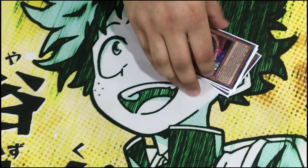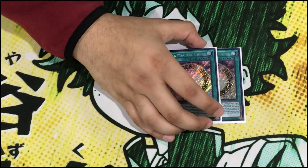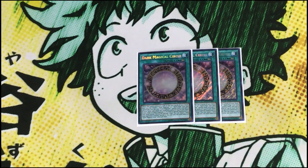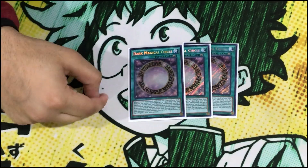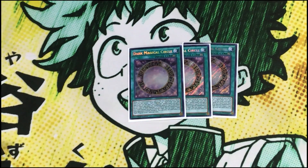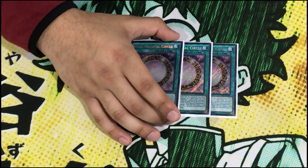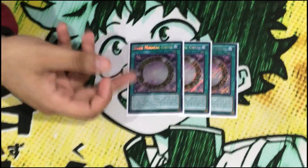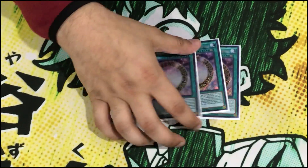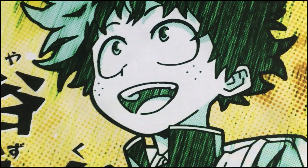Moving on to spells — we play triple Dark Magic Circle. When this card is activated, you look at the top three cards of your deck and add one Dark Magician or a spell/trap that lists Dark Magician. Then when a Dark Magician is special summoned to your side of the field, you can target one card your opponent controls and banish it. It's great spot removal — gets over cards like Apollousa where destruction protection matters, helps you play under Mystic Mine, under Skill Drain. If you see two Circles you just send the extra one with Souls to draw.